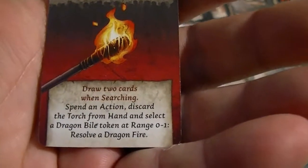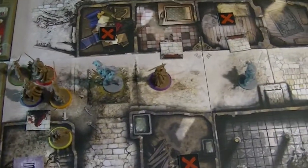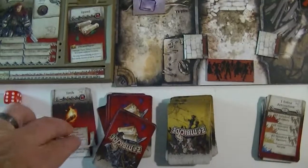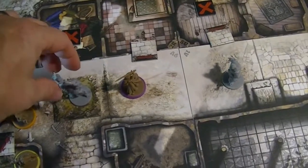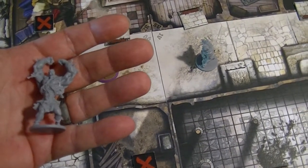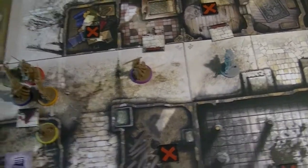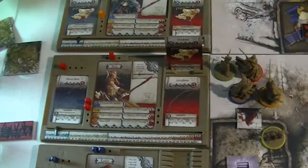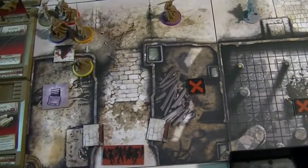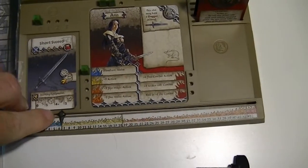Then with her last remaining action she can go ahead and take her torch. As it says: spend an action, discard the torch from hand, and select a dragon battle token at range zero to one to resolve a dragon fire - basically light it on fire. So she'll go ahead and discard it with her third action. That is going to blow up and incinerate the boss - it's going to kill the abomination! The dragon battle token is now gone. That's going to give Anne five experience points - it's going to put her right at six. So we're still managing our team in the blue phase.